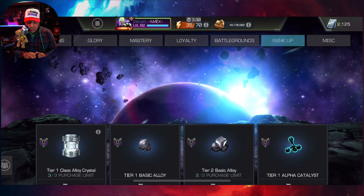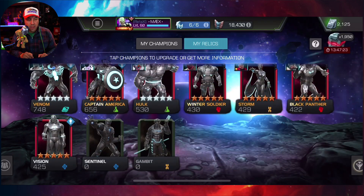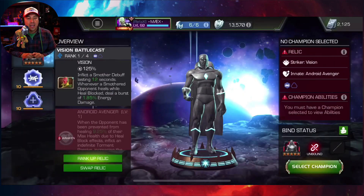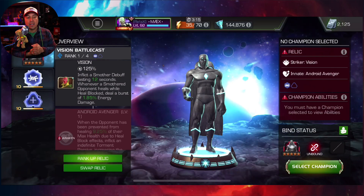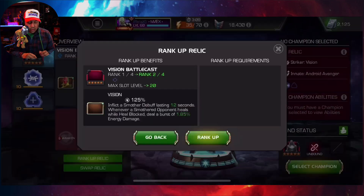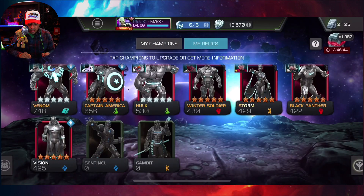Sometimes it pays to be patient, but sometimes we can't afford it — especially if you're pushing to increase your champion acquisitions, buying cavalier crystals, doing arena, or improving your prestige with relics. If you go to rank up a relic, like this rank 1 Vision trying to get to rank 2, I need tier 1 tech alloys from crystals and three tier 2 basic alloys, which I can now buy directly.